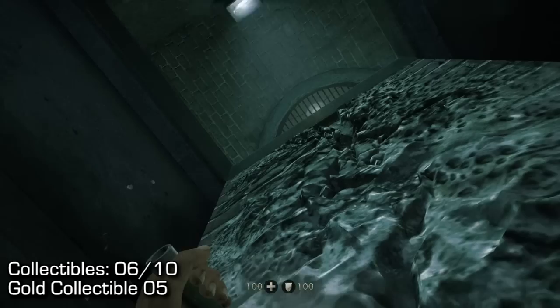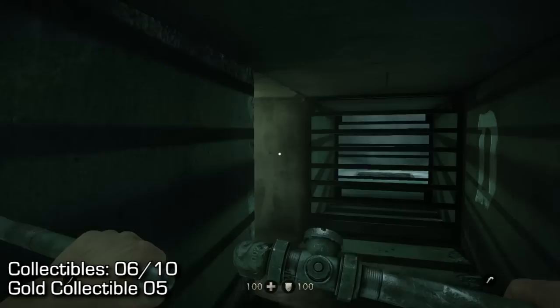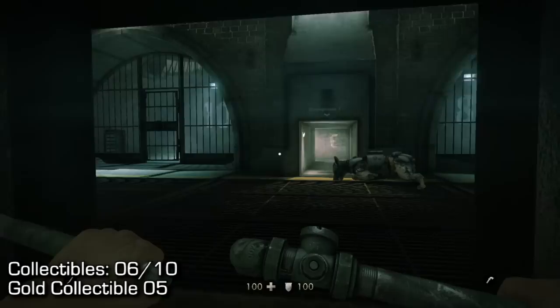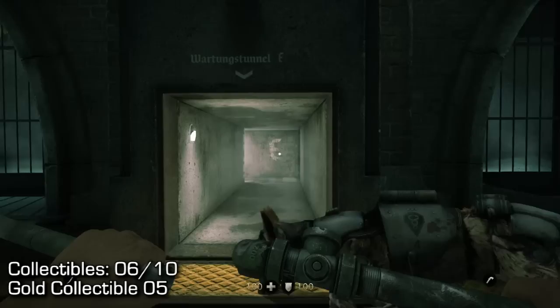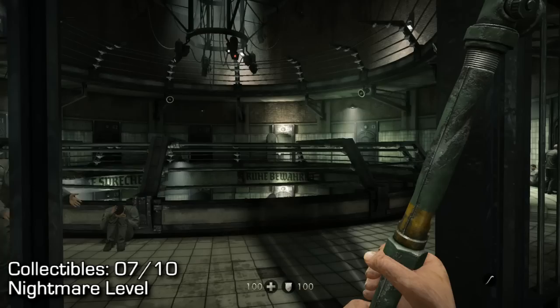Moving on a little bit later, we'll come up this wall — it's a mandatory part of the mission. You'll see there are some dogs in front, which I've already taken out. I'm in cell blocks E and F. We'll come forward — this is the second time you come to an open area with dogs in it. Go straight across from where we came out and you'll see the E bank of cells. Once we get into the E bank of cells, go to the left and you'll find this gold collectible.